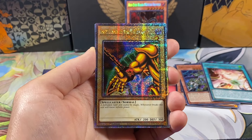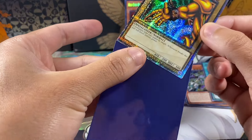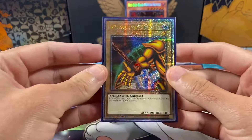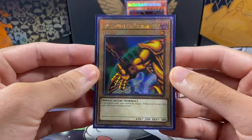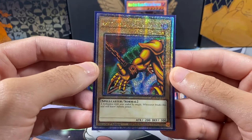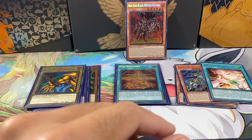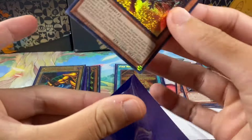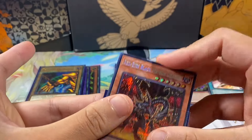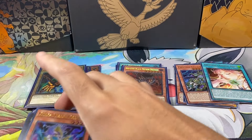And then — oh my gosh — it's another Exodia piece! Worst time to lose my voice. It is the Right Arm — I think I already pulled the Right Arm. I'll sleeve it up regardless. Pretty sure we already have the Right Arm, so this might be our first double-up on Quarter Century Rares, but still wow! An Exodia piece, XYZ Dragon Cannon, we got the Gadgets — we called the Exodia piece too! This was an insane tin!